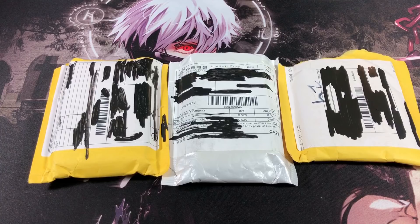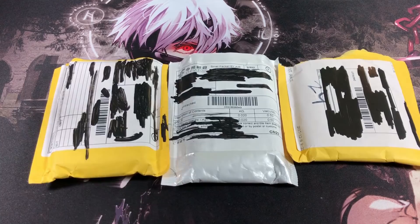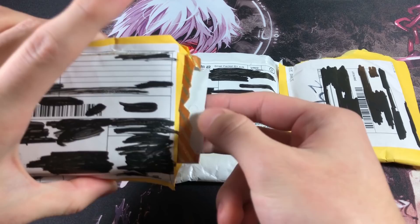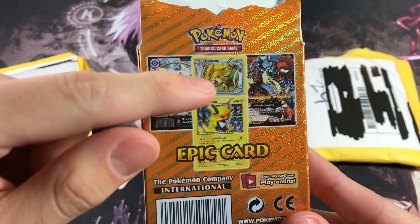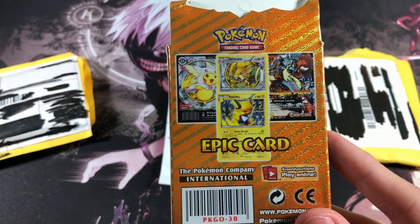We're checking out what's inside each package and seeing how many ultra rares we can get in this video. Let's take out the first item — it looks like some sort of cardboard with cards, and obviously in the back it is extremely fake. But that Raichu, that Lucario — I'm kind of excited opening this one because it has a variety of cards.